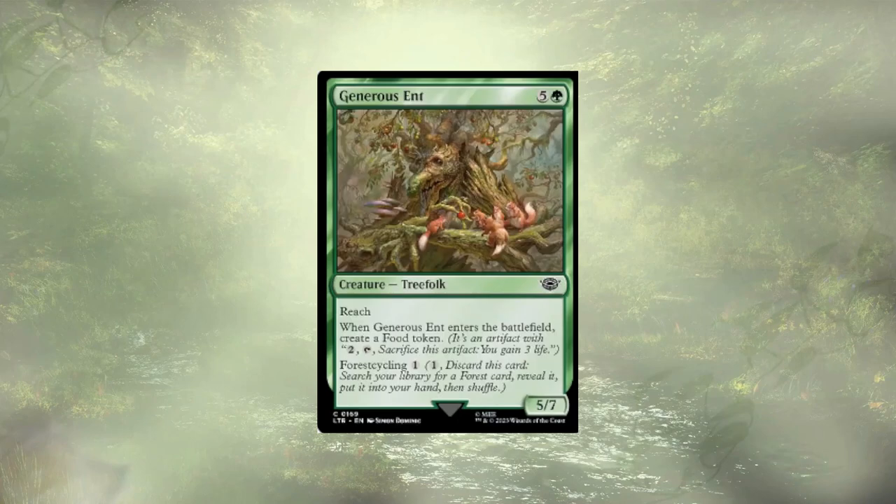Generous Ent is another land cycler. He does have the added benefit of creating a food on ETB, and if we were playing some greater recursion he might get to stay around. But as is, it's just not happening.